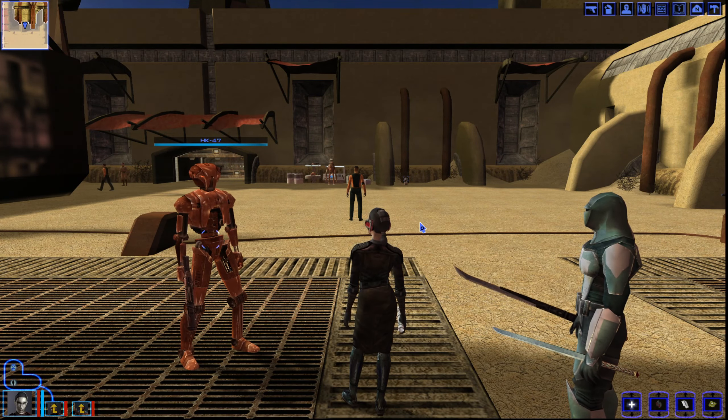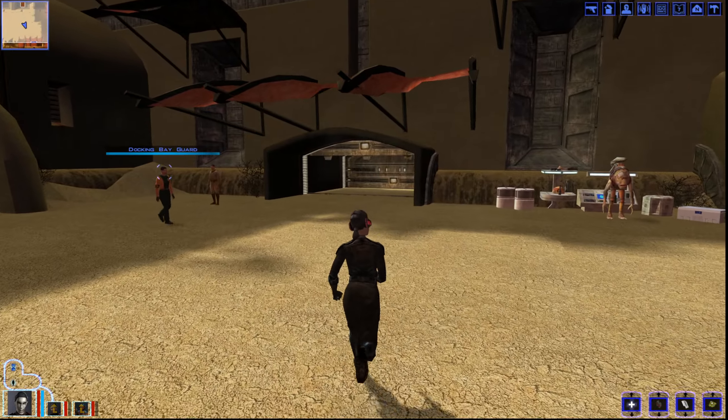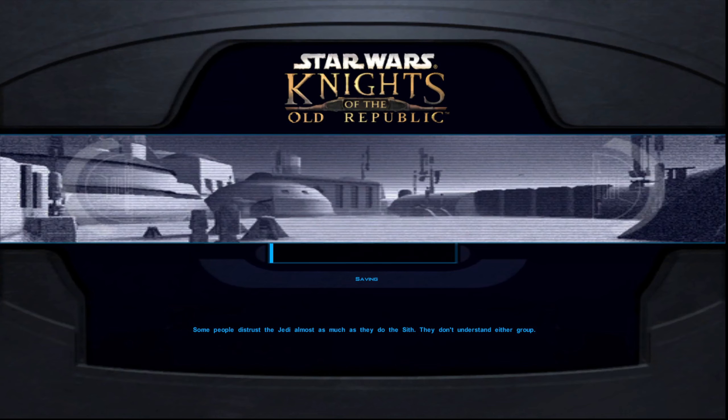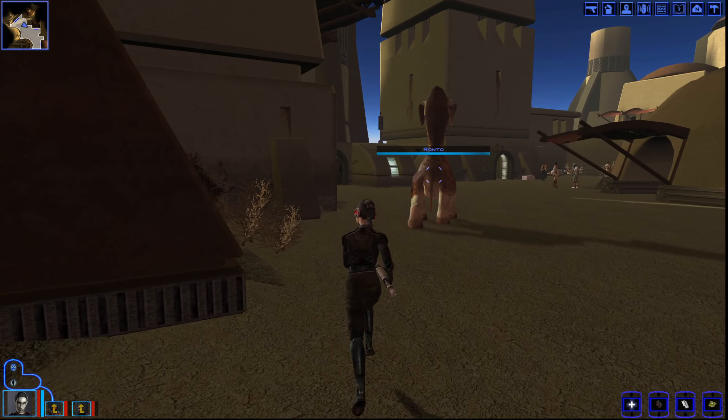Welcome back everyone to more Star Wars: Knights of the Old Republic modded. We're back with the Ebon Hawk on Tatooine, and we're going to go ahead and try to complete the quests that we have — felt and marie plates and gaffy sticks.